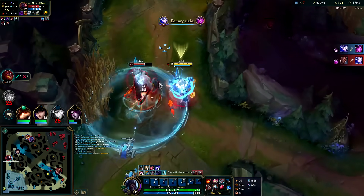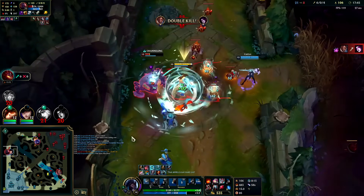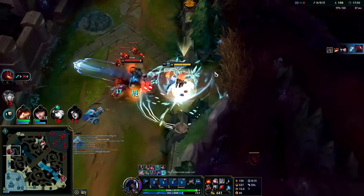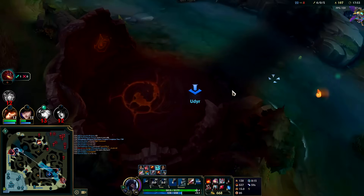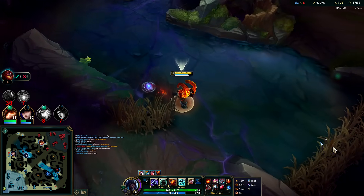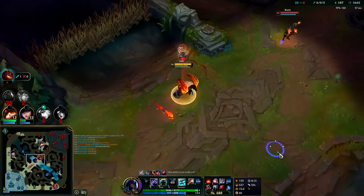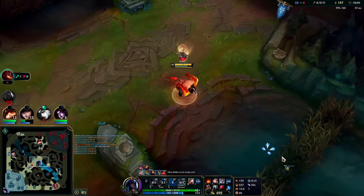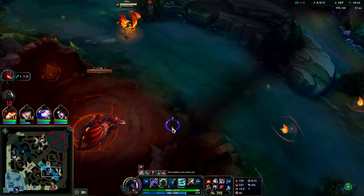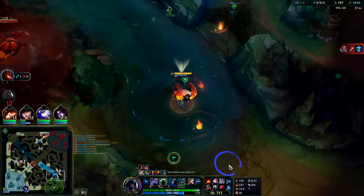Caitlyn run, you absolute goober — I have to stand on her and keep the slow there so Scion doesn't auto her to death. Really need to get there in time. None of my teammates care about Dragon at all. Belveth is cracked and she could take it pretty quick at this point. Shouldn't have used empowered R there though — that connected on Lucian, that's so bad for him.